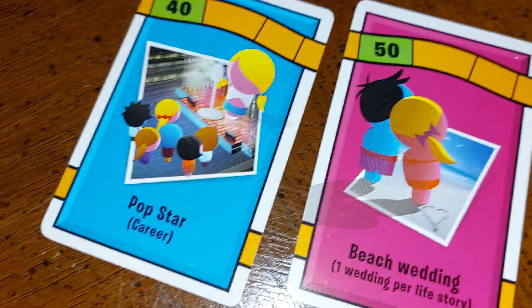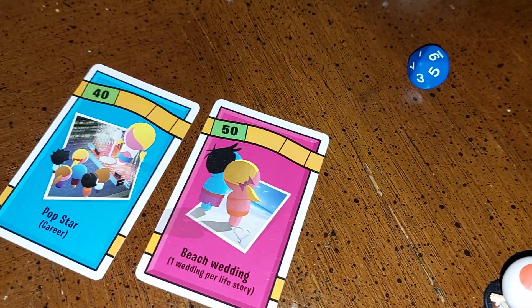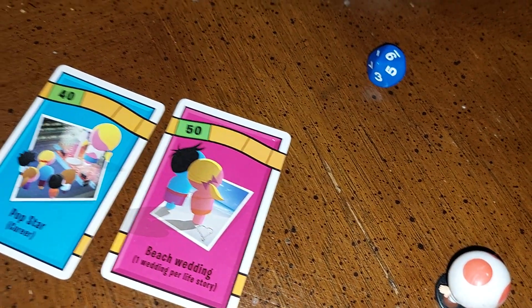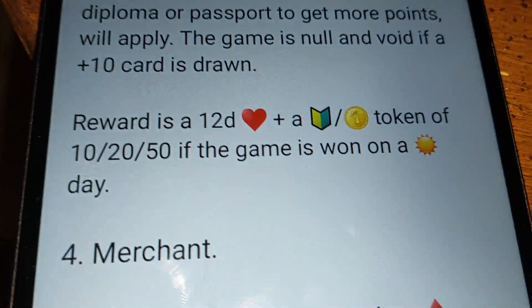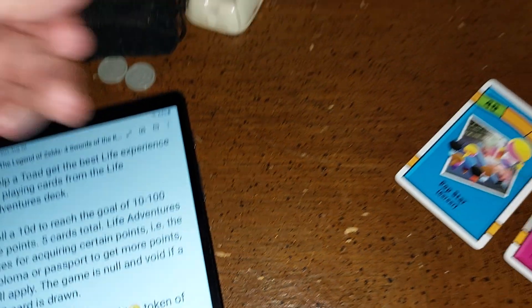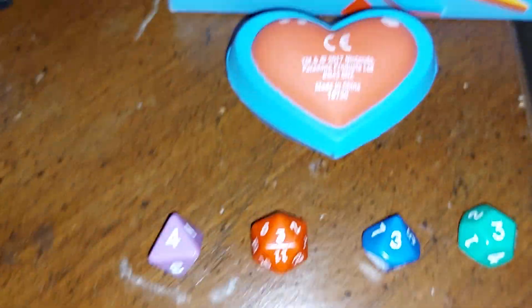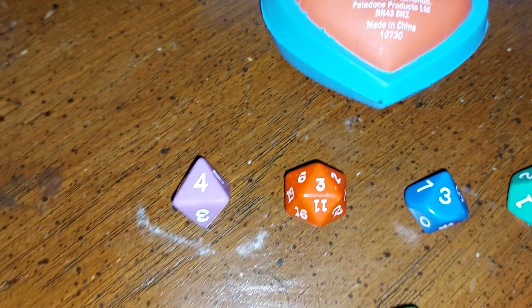So here you have 90 points, so you completed the quest. You get an extra heart and some rubies. If the game is won on a sunny day, you get one of these — let's say it is. I immediately pull this — it's a 20. So you can add that to your inventory: 20 rubies and one full heart.